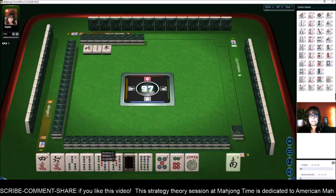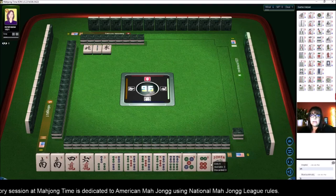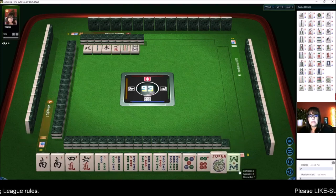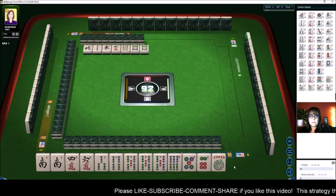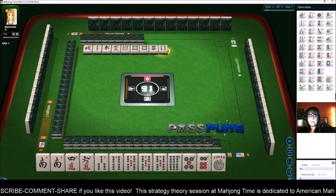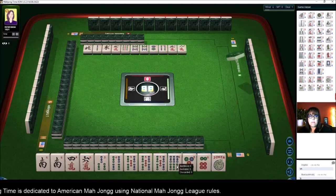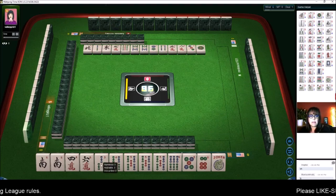Maybe we could consider a quint if we can get flowers. We'll keep the south for a bit. Nine bamboos — I think the three bam. Eight bamboos — that's way out of our wheelhouse, let's get rid of it. I'm thinking the three bam would be a good discard. I would not commit to any exposures — we do not know what we're playing. Eight characters — I would not consider addition here because we have no flowers.